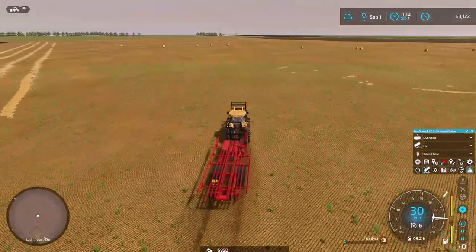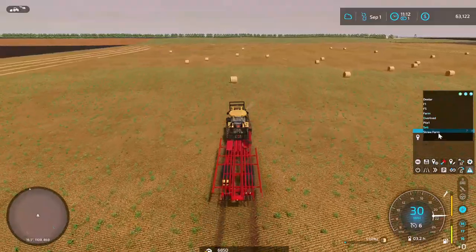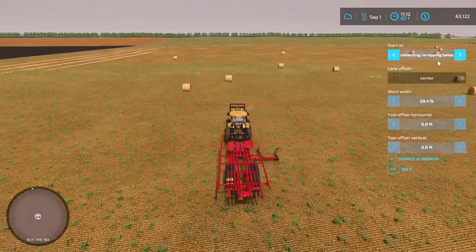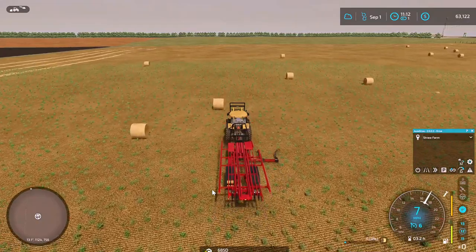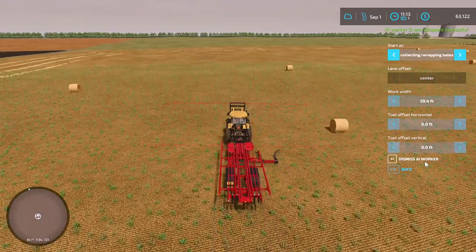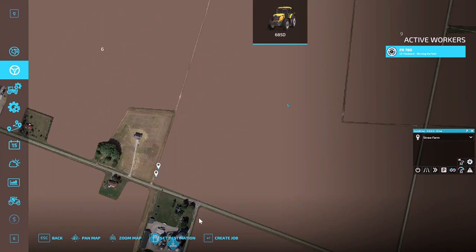The big thing I was trying to do here with this tractor was bail loading and wrapping. If it doesn't work, it doesn't work — I'll just use it myself and take it back to the farm through Auto Drive. I set it to bail collecting, collecting and wrapping bales. It's supposed to find the bales itself, go to them, and pick them up. I don't know why it's not working — it was working just fine the other day.